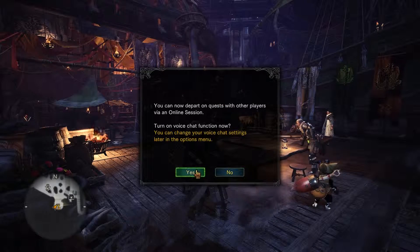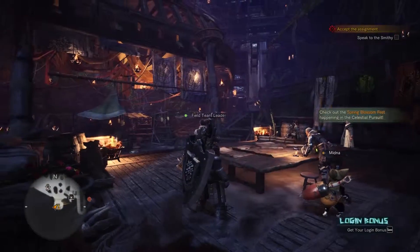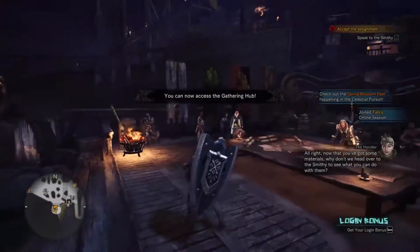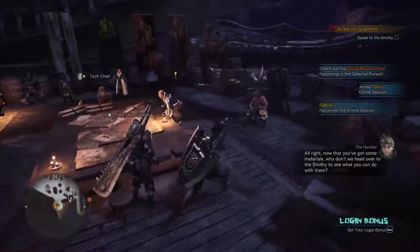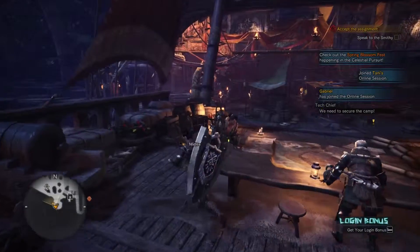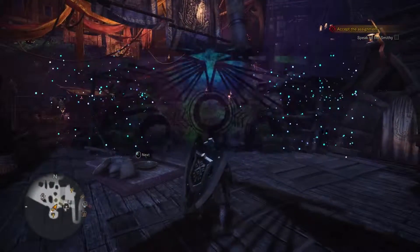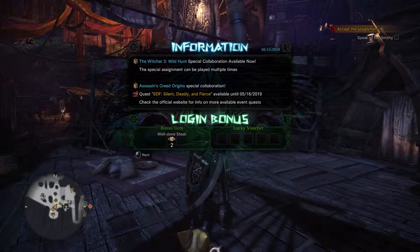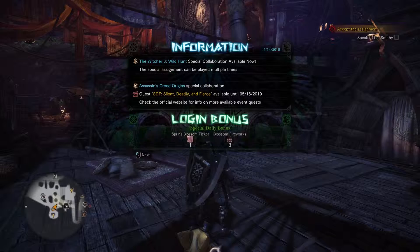Now we have a Kessodon investigation. You can join online sessions and use the chat function. Now, not yet. Now that you've got some materials, why don't we head over to the smithy to see what you can do with them? And I get an online bonus — two. Very generous.